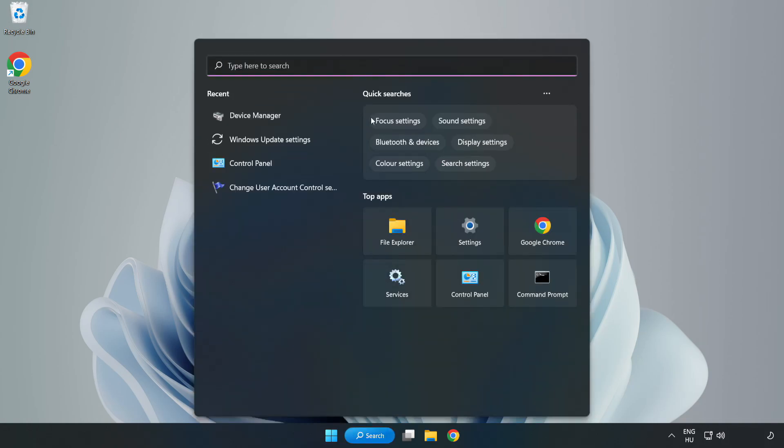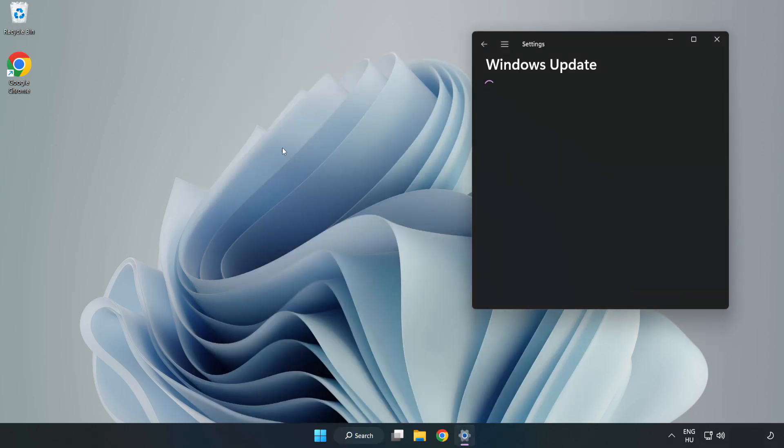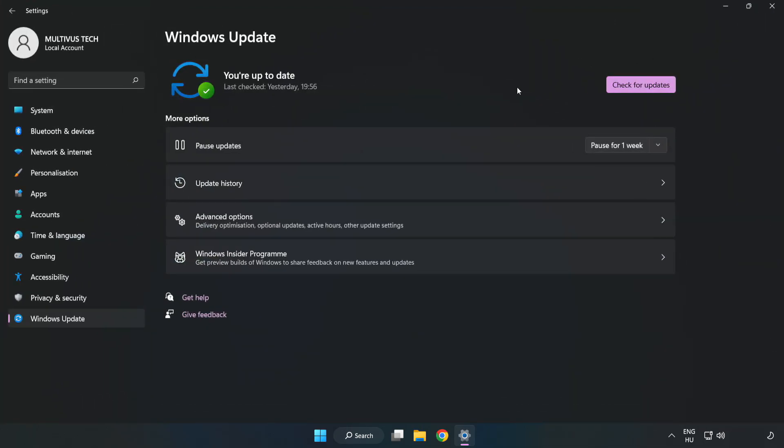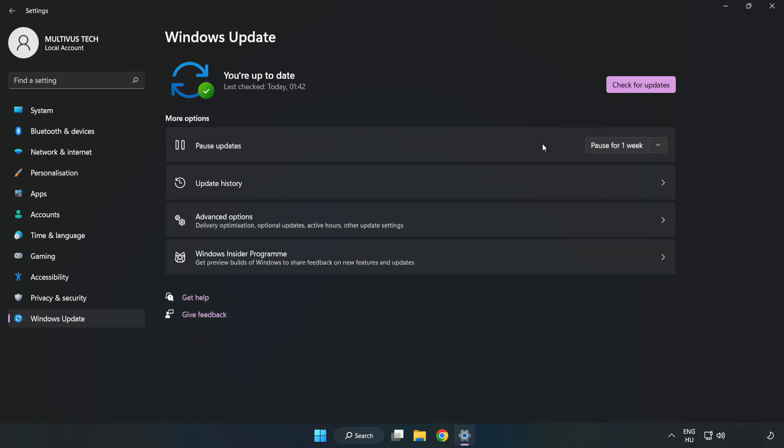Click the search bar and type Update, then click Windows Update Settings. Click Check for Updates and after it completes, click Close.